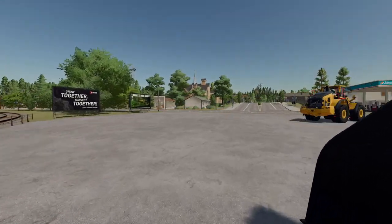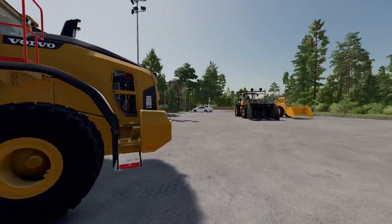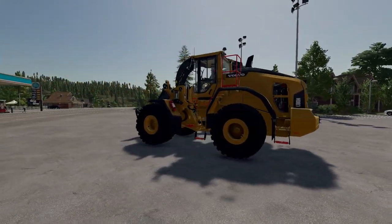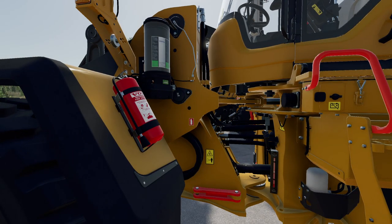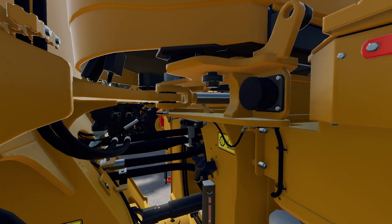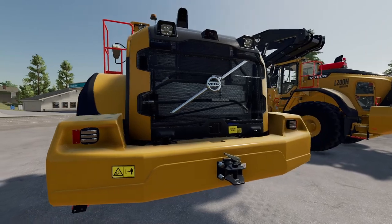Especially when we come to the biggest one, the L180H. That particular machine has a bucket of 5,000 litres, and the tow-tip for this one is 10,000 litre capacity. On this one we can see we've got the auto grease kit. There's plenty of detail in the middle here again, right down to the oil fillers, and full of details around the back end as well.